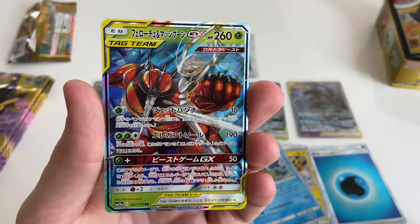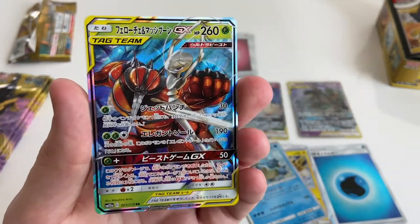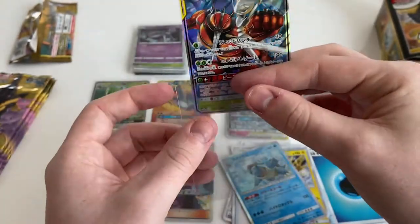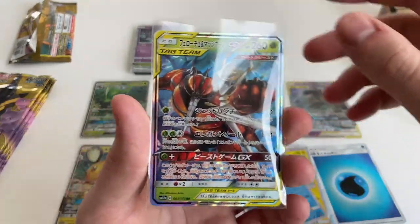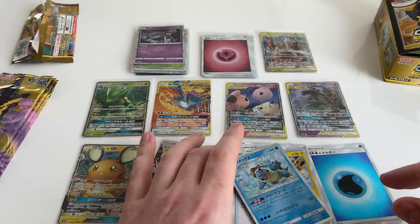Buzzwole — yeah. He is a Chad. He's a Chad of the Pokémon world. He's a real alpha. What a Chad. Some of these Pokémon are just really scary.